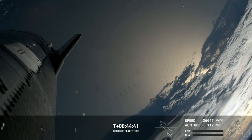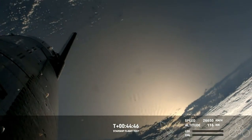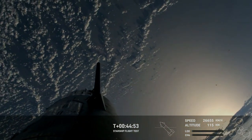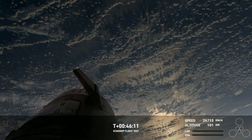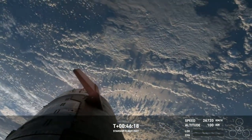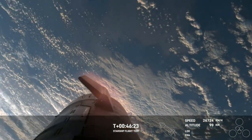If Starship manages to make it all the way through re-entry, we'll collect valuable data on Starship flying through the Earth's atmosphere at hypersonic speeds — meaning more than five times the speed of sound. Part of what you're also seeing is one of the cameras — this onboard view — is on the end of a flap. Starship has front flaps and rear flaps, four of them total, and we can see the heating on those flaps as we're starting to re-enter the Earth's atmosphere. This is where the Earth's atmosphere is doing the work to slow us down.